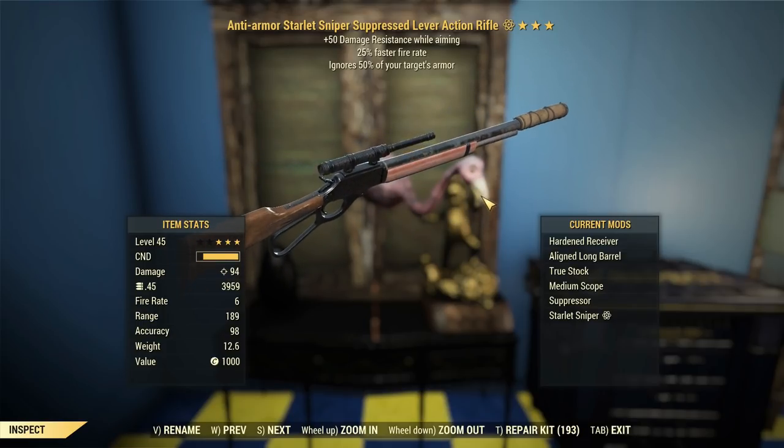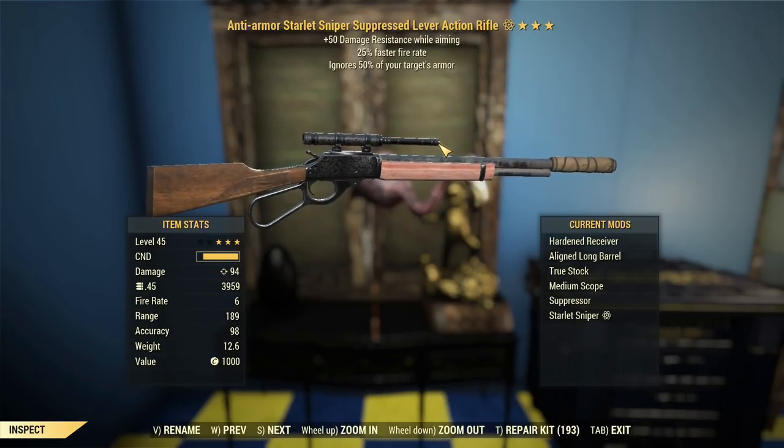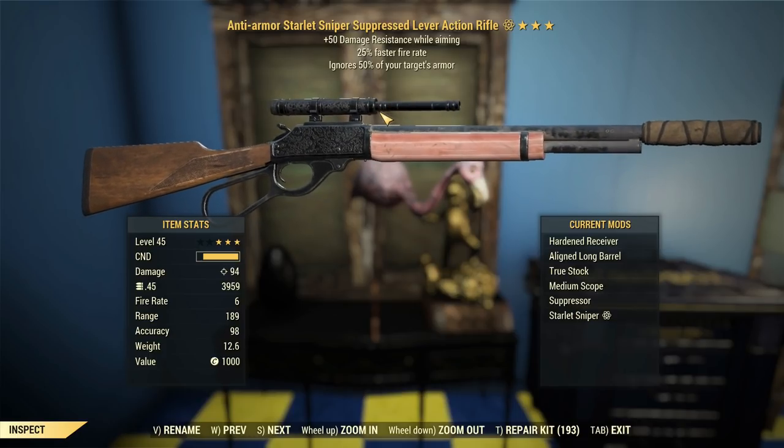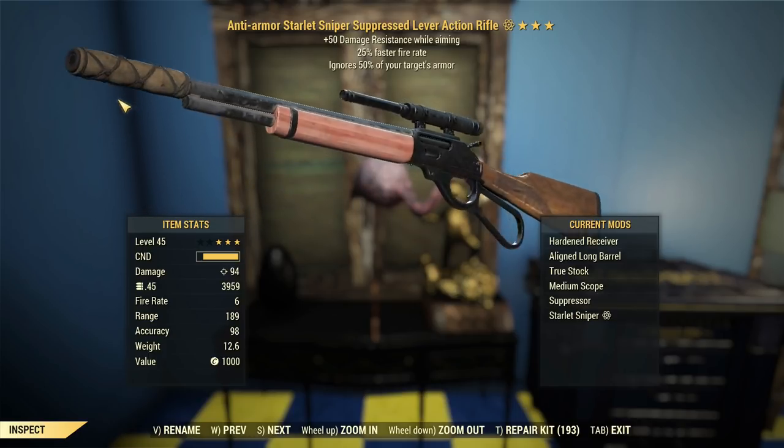G'day, this is Captain Ubin. This is an anti-armour lever action rifle, with a 25% faster fire rate and plus 50 DR whilst aiming. Not a terrible trio of legendary effects on a lever gun.